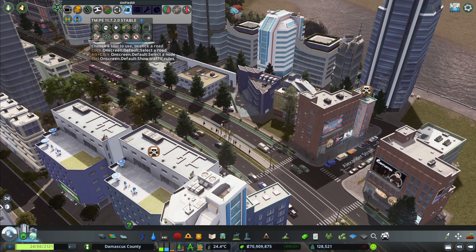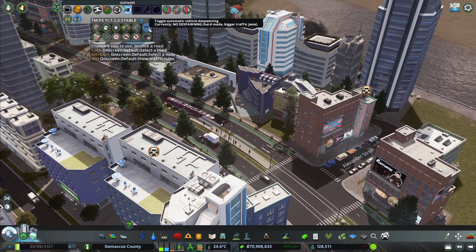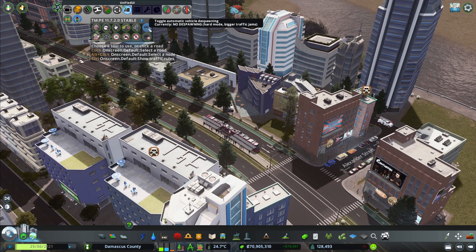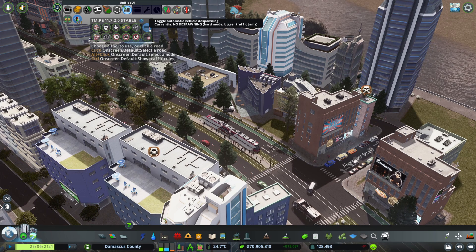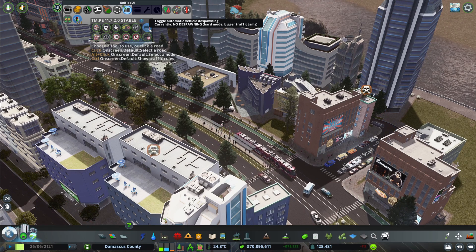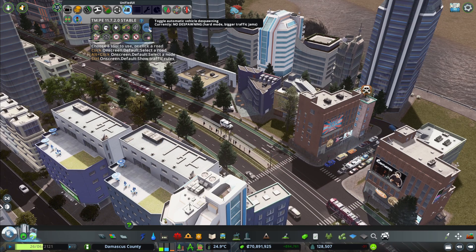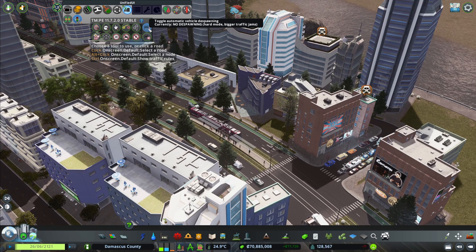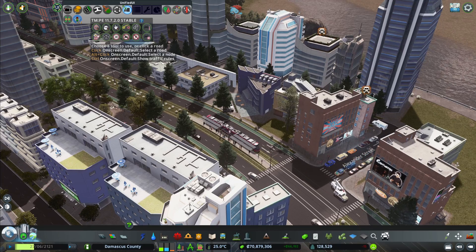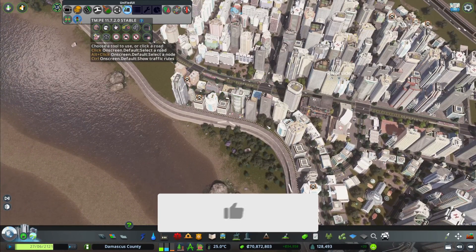Traffic Manager will help you control your traffic a lot better. The first option I want to talk about is Toggle Automatic Vehicle Despawning. When you load the game it's set to despawning on — that's the vanilla way the game works — and that means that if there is too much traffic, the game will remove some vehicles to make your traffic flow a lot better.